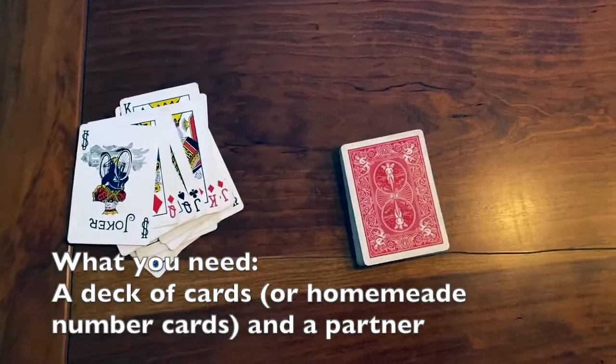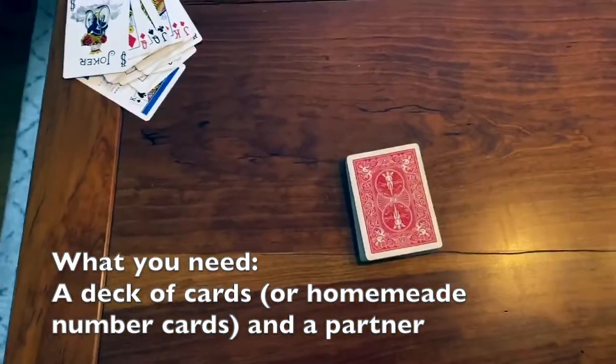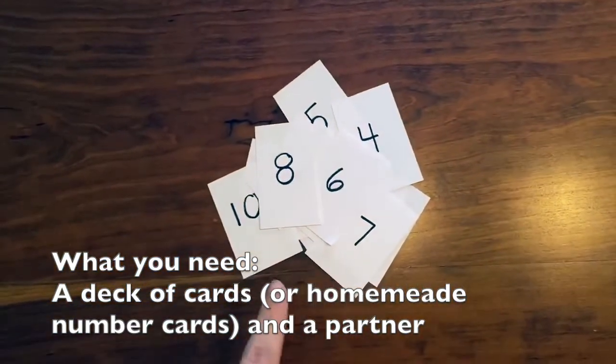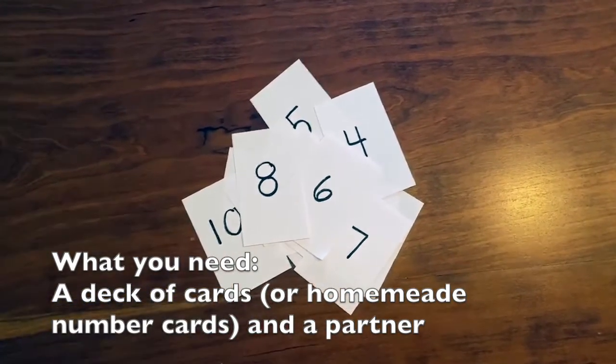Here's what you need to play this game at home: a deck of cards with the kings, queens, jacks, and jokers set aside. Or, you can make your own number cards. If you choose to make your own, you can make 4 each of the numbers 0 through 10.